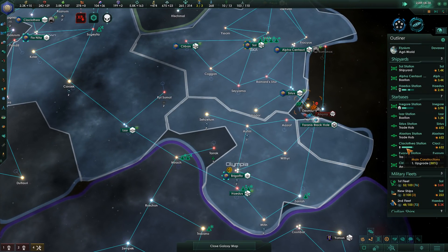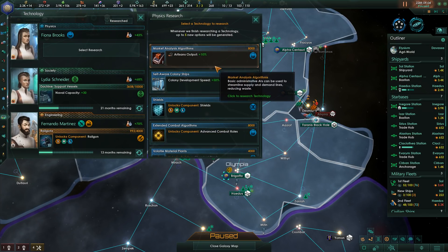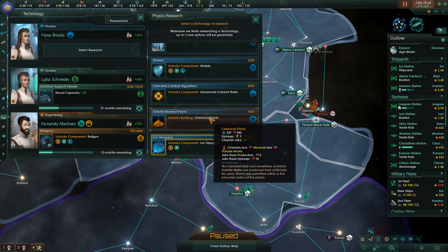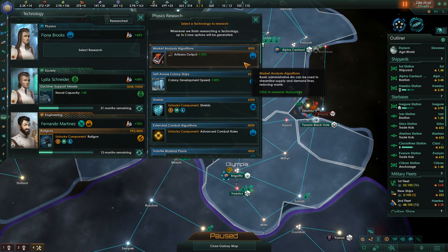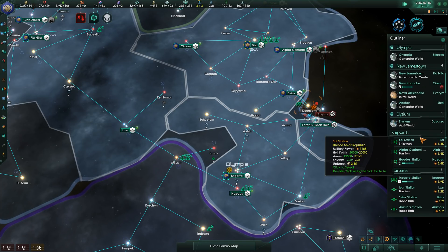I'm going to go ahead and build alloy foundries on New Roanoke, because we desperately need more alloy production. If you can't tell, I'm a little nervous — we've had almost 100 years of peace and nothing too serious going on, but I don't want to find myself in a bad position. We can increase our artisan output, which is great news — that's going to help with the consumer goods shortage. Let's go ahead and increase artisan output by 10%; it's only going to take 28 months.